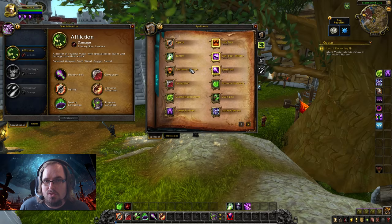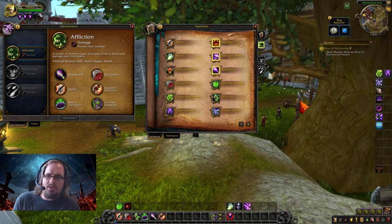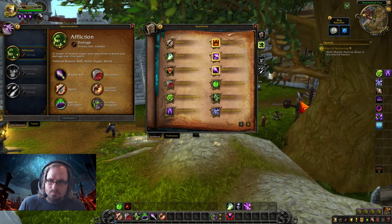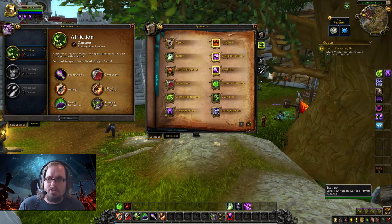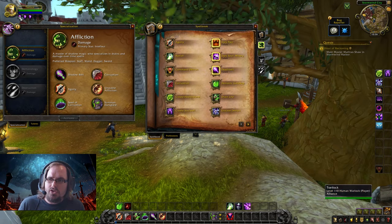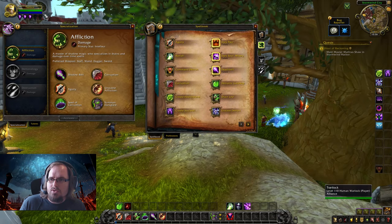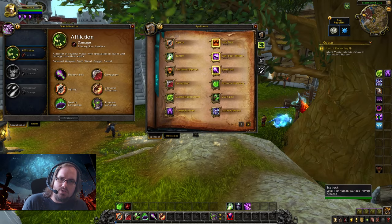Let's talk about the resources available to the Affliction Warlock. There are two resources: Mana, which you start with based on the amount of Intellect you have, and Soul Shards — these purple crystals are the more important resource. You spend Soul Shards to activate your most powerful abilities. Outside of combat you regenerate up to three Soul Shards, and in combat you generate them by casting other abilities. Essentially, you spend Mana to cast spells that generate Soul Shards, then spend those Soul Shards to do even more devastating attacks.